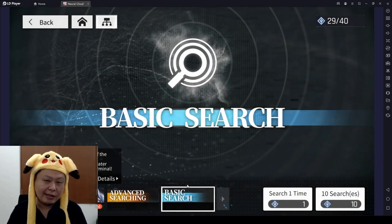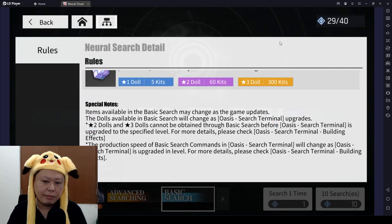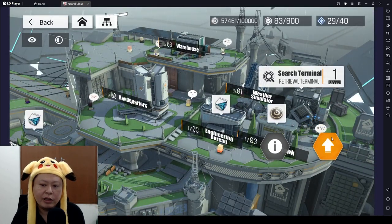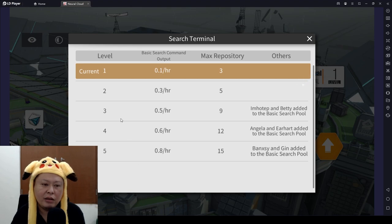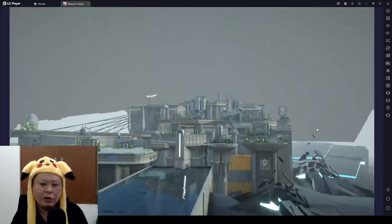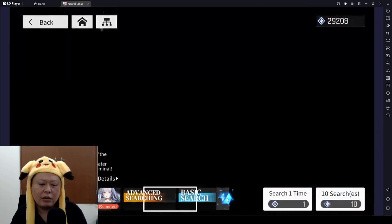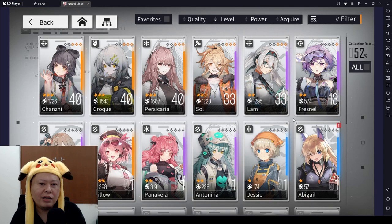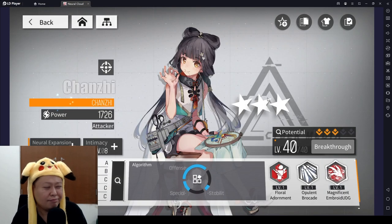Tip seven is about the gacha. On the Basic Search, the two-star and three-star dolls become available once you upgrade the Oasis Search Terminal. For example, if you upgrade it to level five, Banshee and Gin will be added to the search pool. So do not choose Banshee on the selection pool yet — wait until your Oasis Terminal reaches level five. After that, if you hit 40 pulls spend 10, and if you hit another 40 spend another 10, and so on.